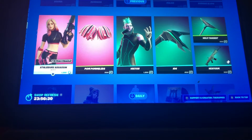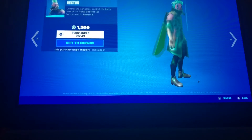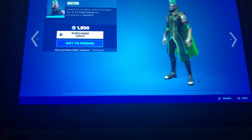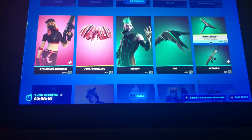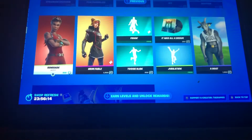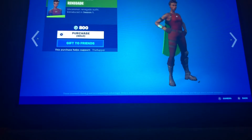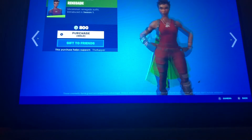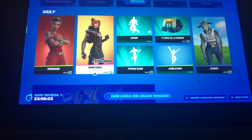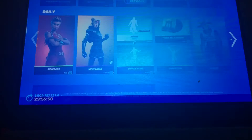We have the Athletic Assassin with the Palmers. We have Victor — pretty cool. The Iron Liar, the Stagnant pickaxe, and the Hex Form wrap. In the dailies we got — oh, Renegade. Like, do you want to wear this skin? It looks ugly. Grim Fable — pretty cool. Fishing — I love this emote.